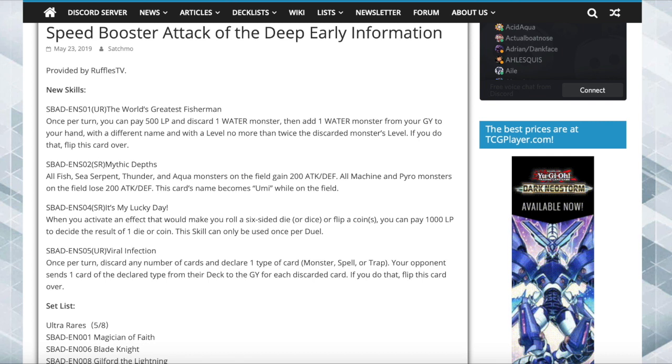Next one is Mythic Depths. All fish, sea serpent, thunder, or aqua monsters on the field gain 200 attack and defense. All machine and pyro monsters on the field lose 200 attack and defense. This card's name becomes Yomi while on the field.